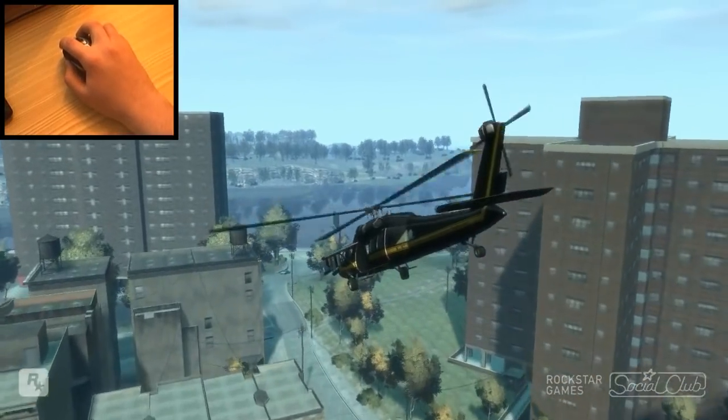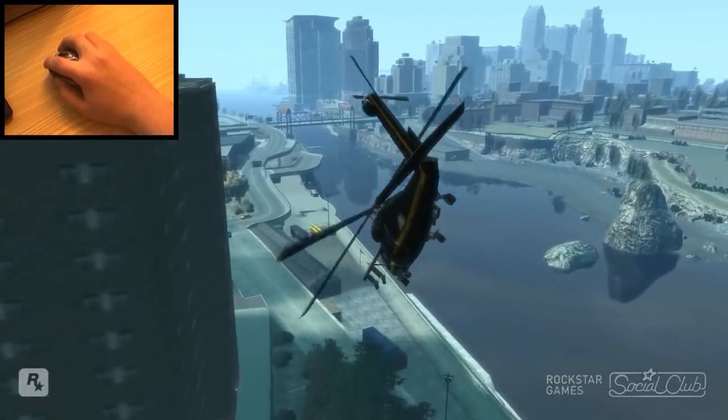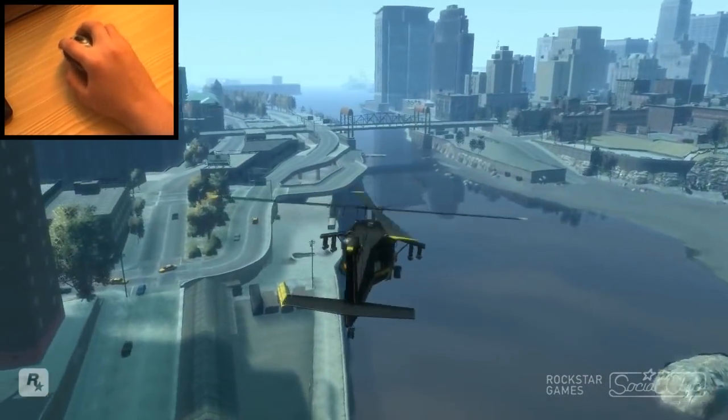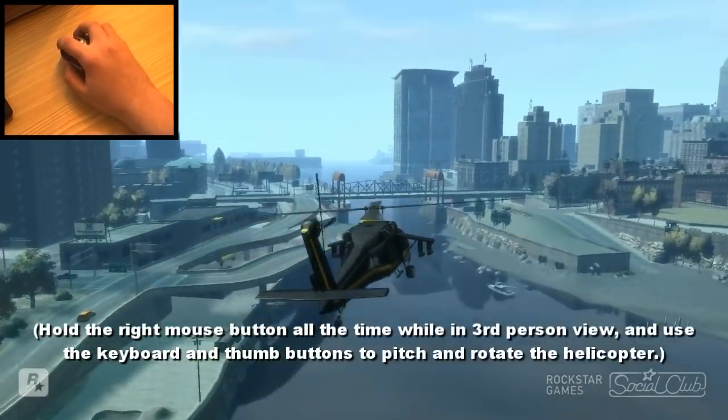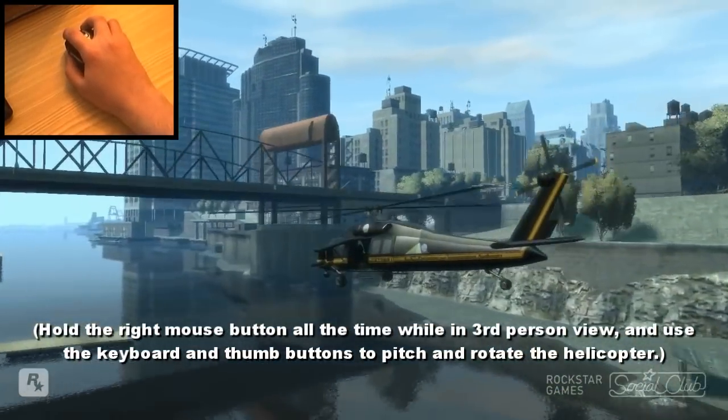Now let's take the helicopter for a ride. Using all the previously shown controls you can, with a bit of practice, maneuver the helicopter through almost all terrain, like bridges.